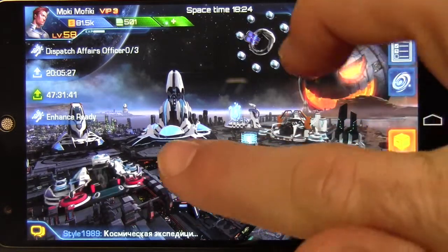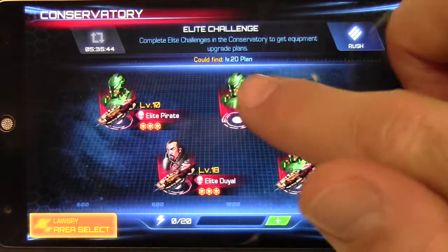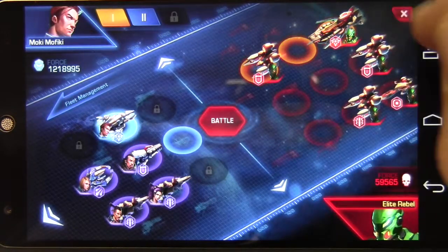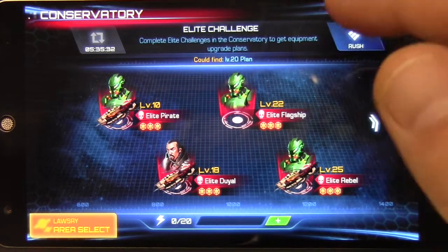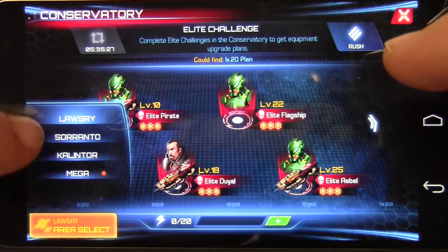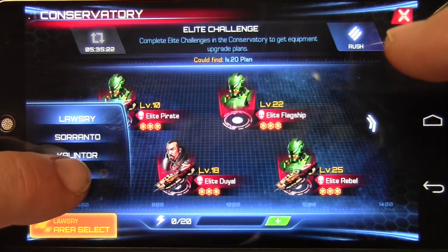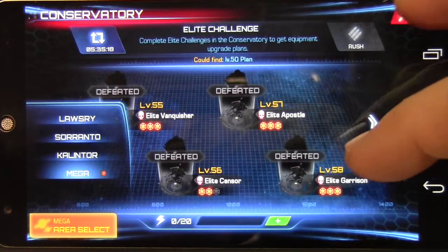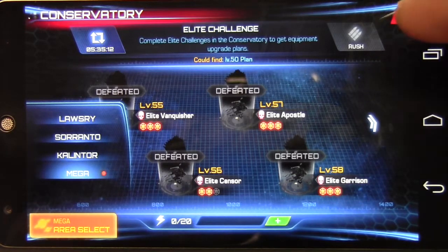I mentioned I'd show you how to get those prints. Over here in the conservatory, when you attack the elites, they will give you prints as loot. The higher the level of the elite, the higher the level of the print. Since all of my weapons are level 50 or better, I'm going to stick with the latest area and only attack those elites for higher-level prints, because you really don't need lower-level prints once your weapons are already up to that level.